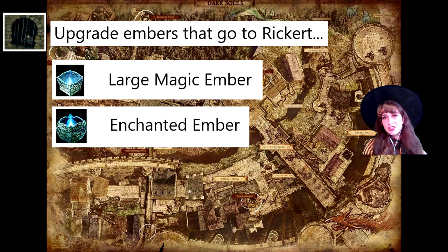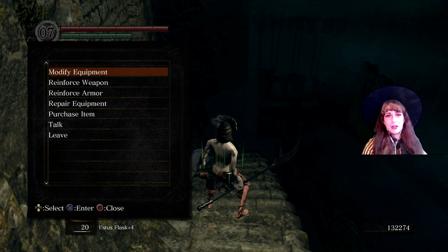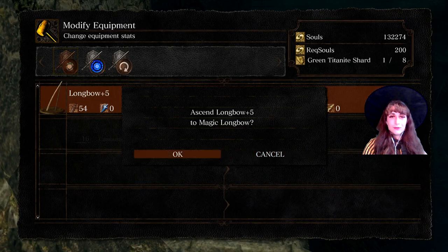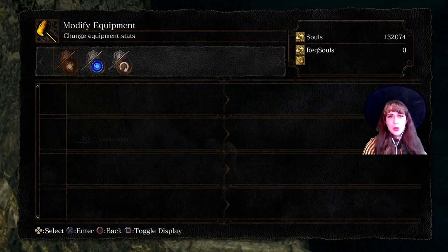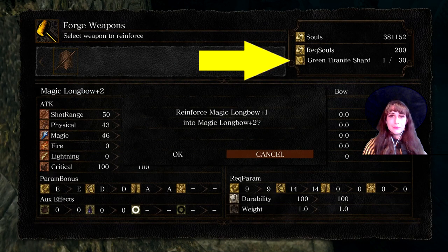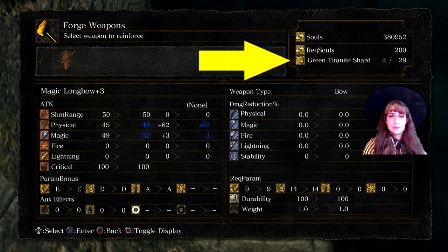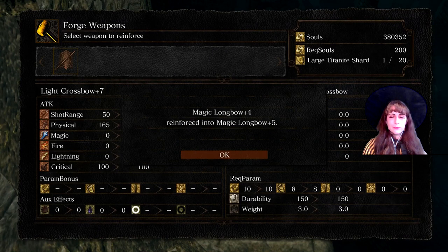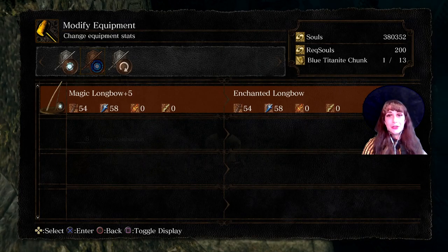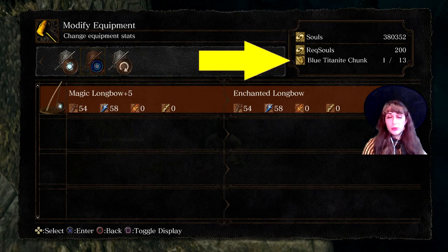Rickert is the smith in New Londo Ruins, just outside the elevator and down the stairs in a jail cell. He will accept the Enchanted Ember. He can modify plus 5 weapons to magic weapons using Green Titanite. Once modified, a magic weapon can be upgraded normally to plus 5 using Green Titanite Shards. A weapon can be modified to enchanted using blue Titanite Chunks. Once modified to enchanted, a weapon can be upgraded normally to plus 4 enchanted using blue Titanite Chunks, and plus 5 enchanted using a blue slab.